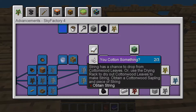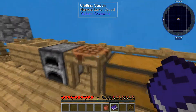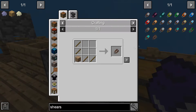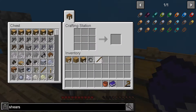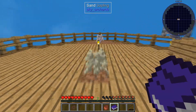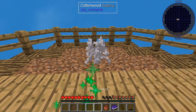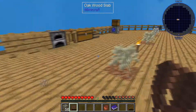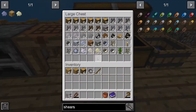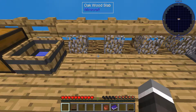Obtain string - can we make shears? What can we use to make shears? Wooden shears! Sticks and planks - okay, let's make some wooden shears. Some sticks. And then we want our cottonwood sapling - bone, sand, we'll see if we can get you to grow. Get some leaves, and then this should complete that achievement as well - dry some leaves and then we should have string. And once we get enough string we can make a bed.